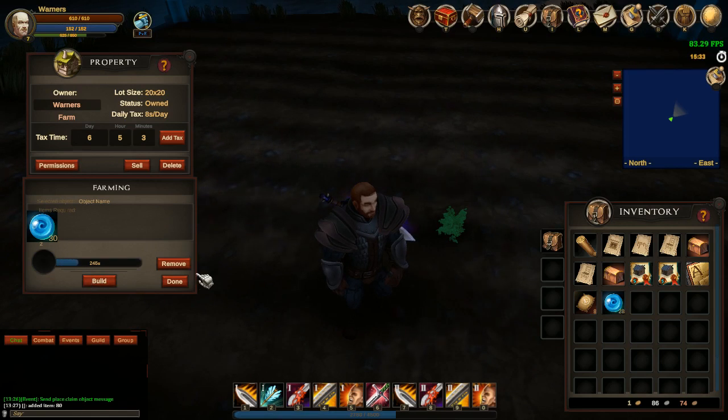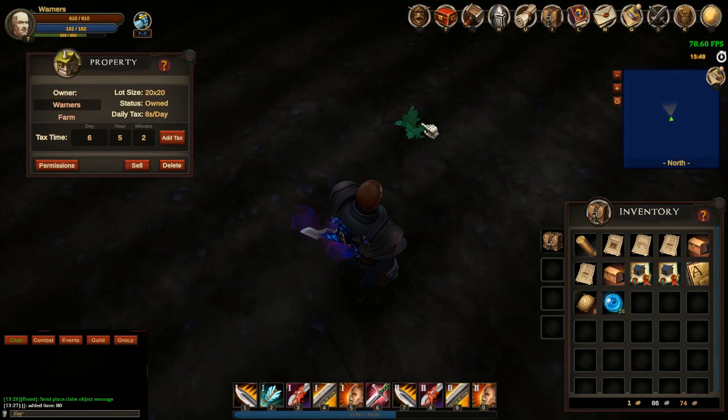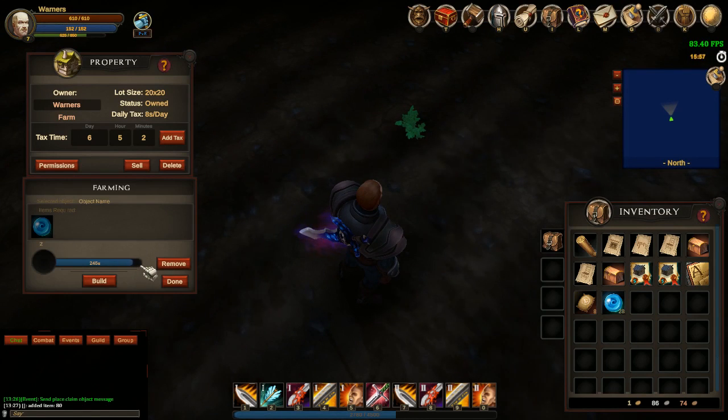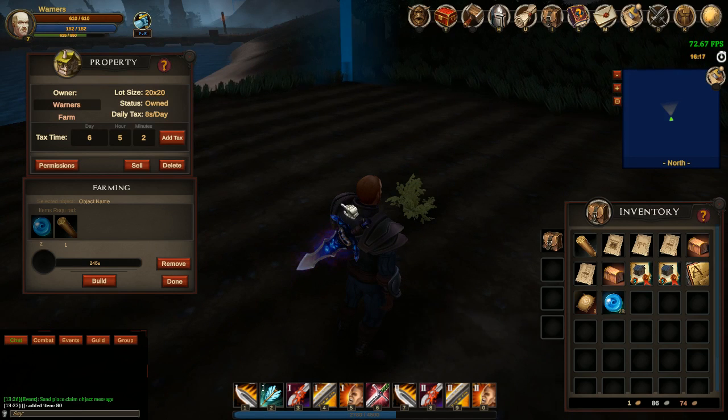To start growing your crop, you put some water in and then click Build. Now you can see a timer going. I can close this, go around, do whatever I want, come back, and the timer is still going for the next stage. Each crop has a certain number of stages that it grows through, and there are certain items required. These items aren't the final ones for crops - we'll have fertilizer and other things you can craft to grow certain crops.